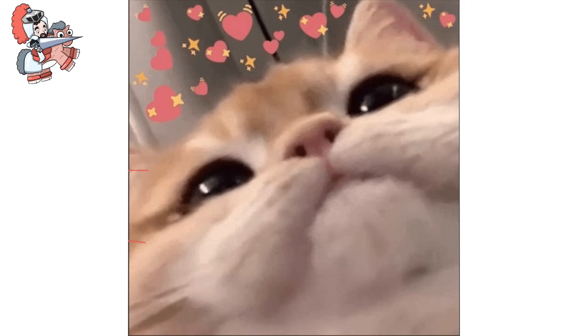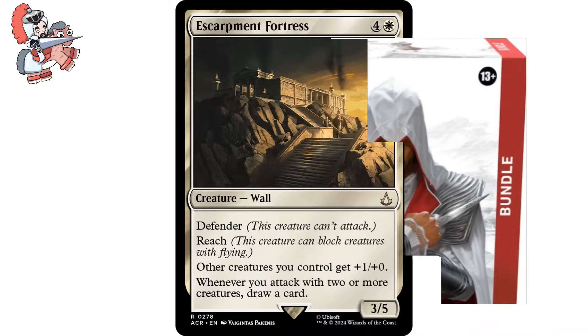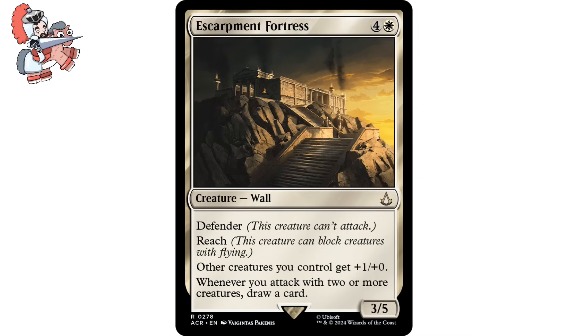Moving on to Escarpment Fortress. Four and a white creature wall from Assassin's Creed. It says: Defender, this creature can't attack. Reach, this creature can block creatures with flying. Other creatures you control get +1/+0, and whenever you attack with two or more creatures, draw a card. It's a 3/5. Remember the Assassin's Creed cards? Because I barely do, since they were sandwiched between 10,000 other product releases, but that's okay, because that's what Scryfall is for. I found this card whilst perusing and found it quite exhilarating. Five mana might be a high cost for certain builders, but this is doing all kinds of cool stuff.